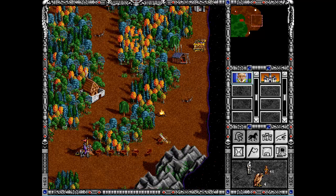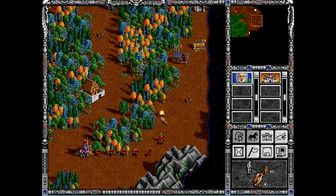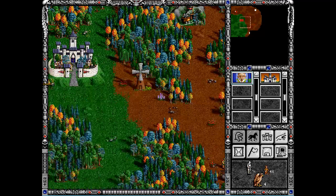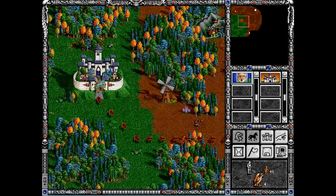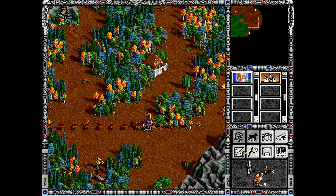Maybe we could take out those guys as well, because goblins aren't a ranged unit if I'm not mistaken, and we could gain access to that golden foundry, treasure chest, and campfire. But all that will come in the next video, guys, because I'm going to cut this video here - we are out of time. Thanks for watching, and see you in the next one. Bye bye!